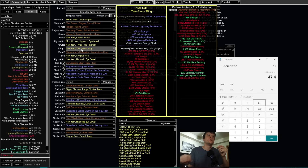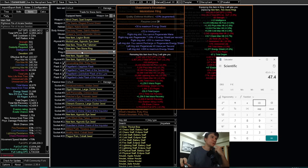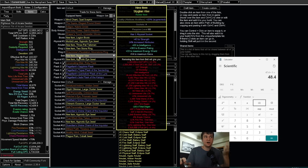Shav's ring with some defense quality for regen — about one divine because of the quality. The Stygian Vise: Hunter base, int essence until you hit attributes, then lock suffixes with Bristle Matron veiled chaos to hit one of the hybrid defense mods — life, mana, all three are fine. Then craft the other. I'll call this belt 15 divines, though you can probably craft it cheaper yourself.